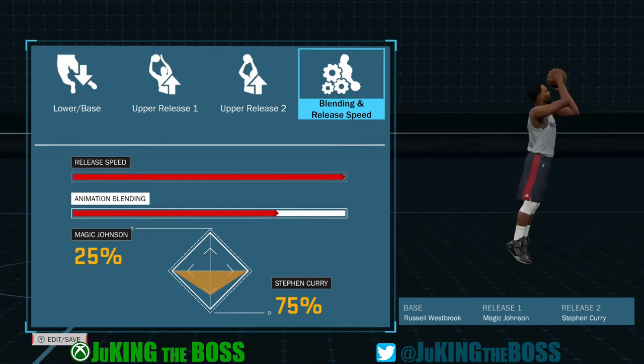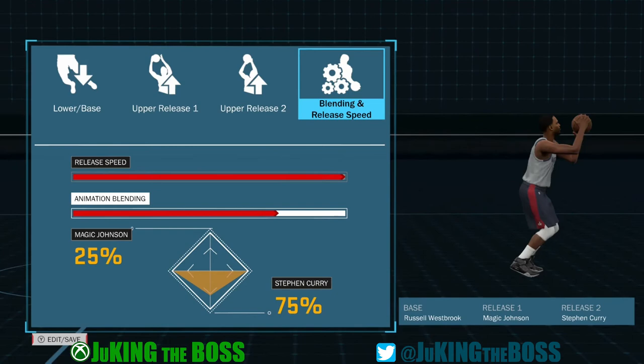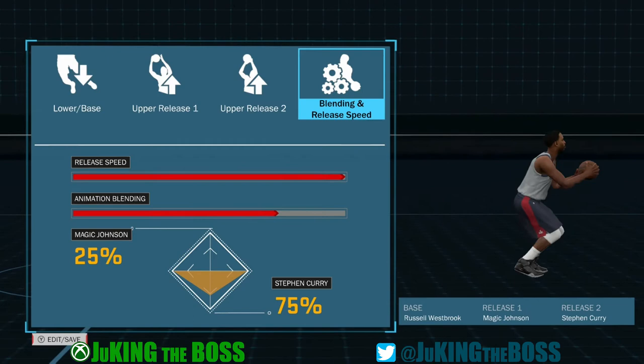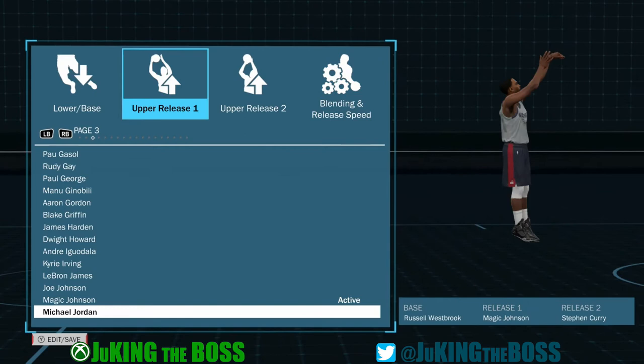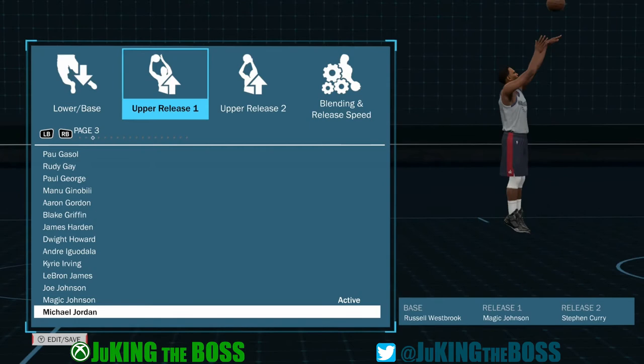I'm going to test this Magic Johnson setup, and I did take this jump shot to the park. Once again, I'm always looking, and I said okay, I like that Magic Johnson and Steph Curry release factor combo — the way it blends and everything. I started saying, alright, let me check out some other ones. I plan on doing a Michael Jordan one.